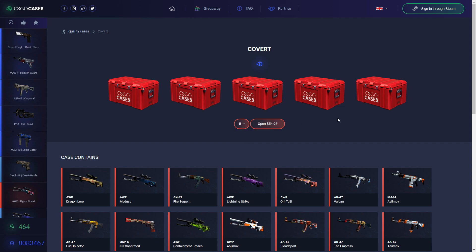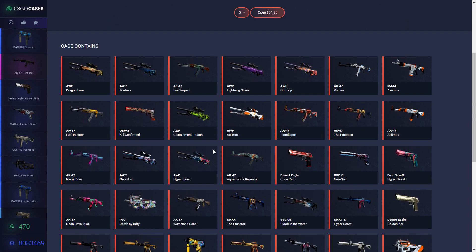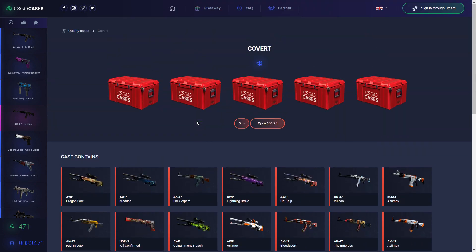Of course you will get higher chances to win a good skin. This is a pretty cool site. You can also add sound. You can get Dragon Lore, Medusa, Fire Serpent, and other skins.